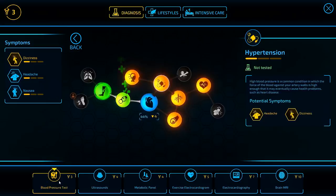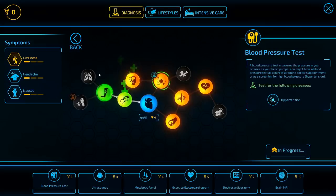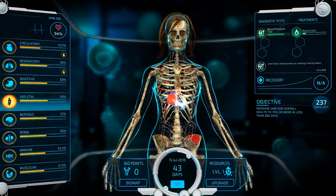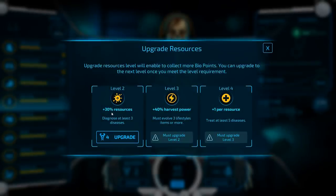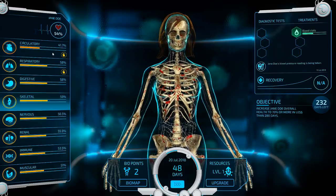We're going to go ahead and do a blood pressure test — that could eliminate the dizziness and headache, which might reduce the likelihood of a misdiagnosis somewhere else. That should also mean no damage is going to be done to the nervous system. We could go for an upgrade and get an extra 30% resources, which is okay.